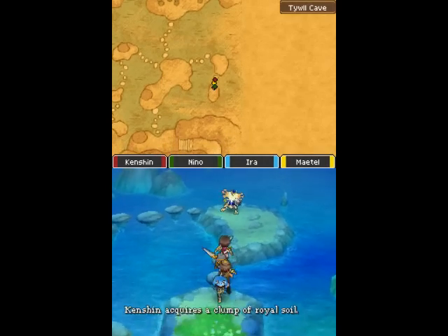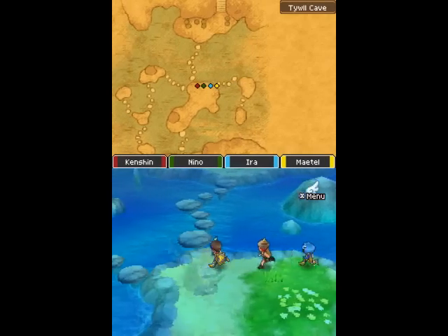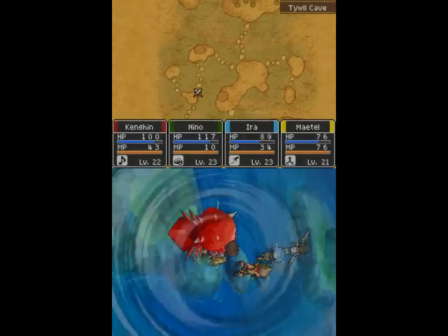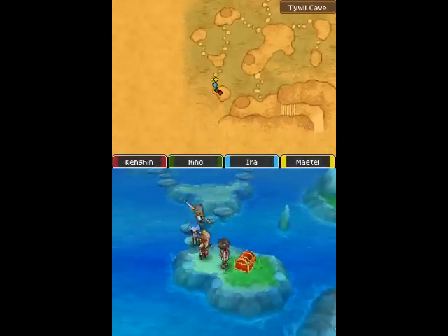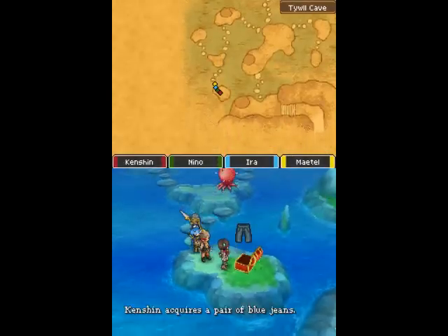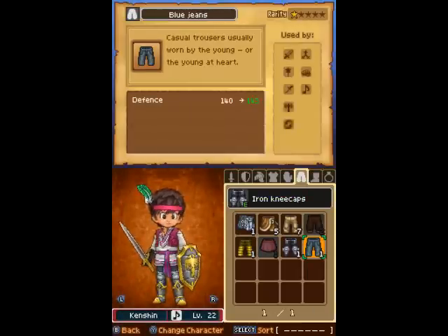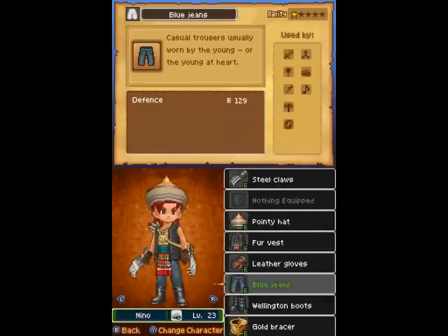We come over here. Yay — Royal Soil, excellent! If you take the time to steal weapons and armor, that's pretty good. Sure, it might take you a little while longer to get through the area. Ooh — a pair of blue jeans! Forever in blue jeans, babe. Money walks.